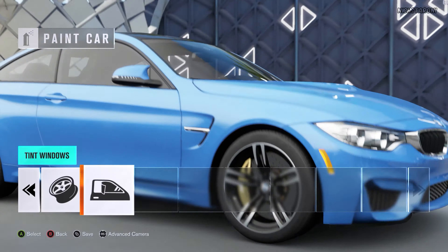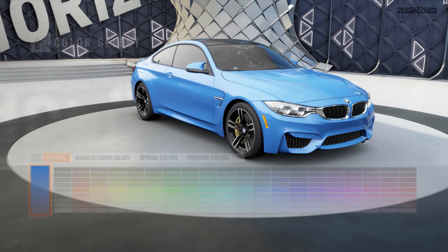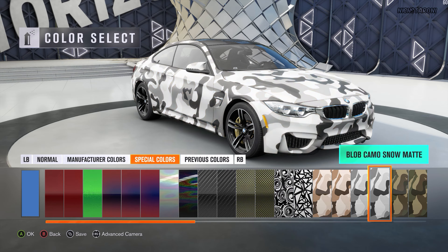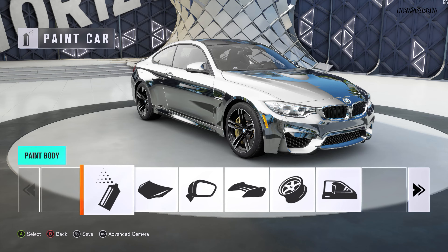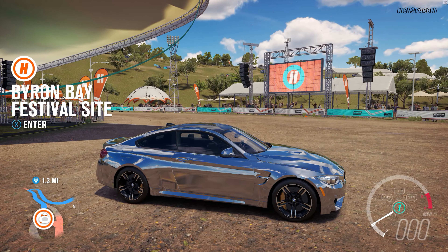Maybe I should paint it. Which color should I choose? I don't want black because my sister has a black car and I want a different color. Special colors — oh, steel polished! Nice, save that. Oh, beautiful.